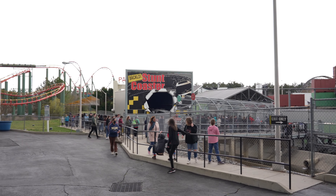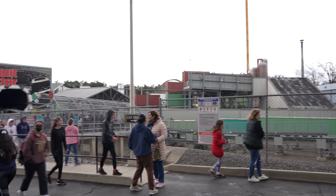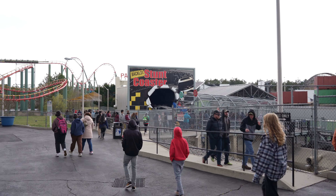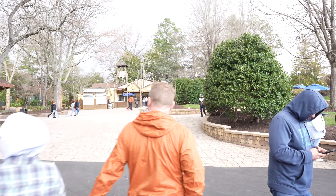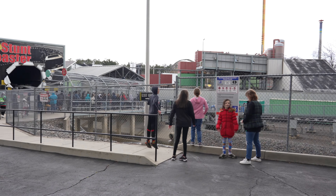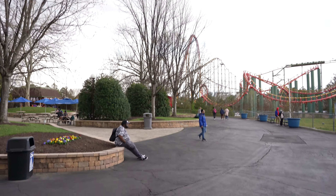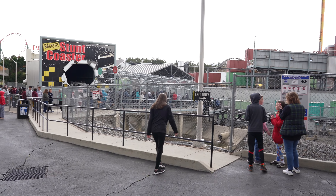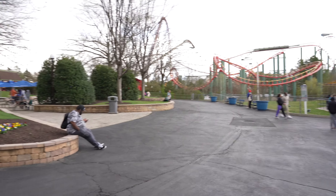Here we are at Backlot Stunt Coaster. The line looks a little longer than I'm willing to wait, but it's a really cool ride. Originally, when the park was owned by Paramount, this was the Italian Job, and then it got re-themed once Cedar Fair purchased Kings Dominion. I'm wondering, with the new Jungle Expedition area, if they could re-theme this and Anaconda to be more fitting to the jungle theme. Anaconda could easily fit, and it would be cool to see some safari elements added to the indoor portions.